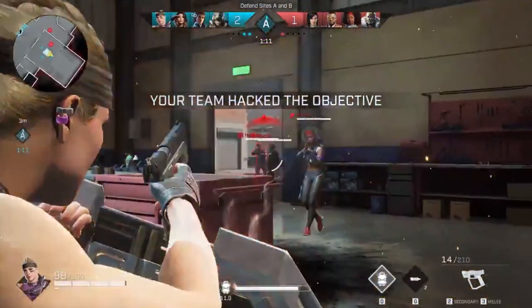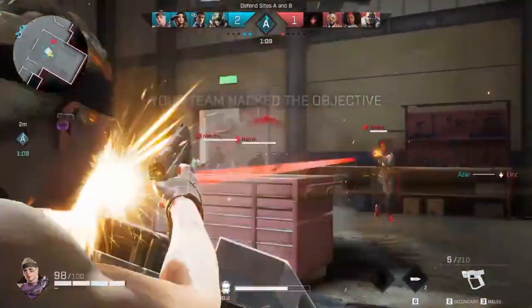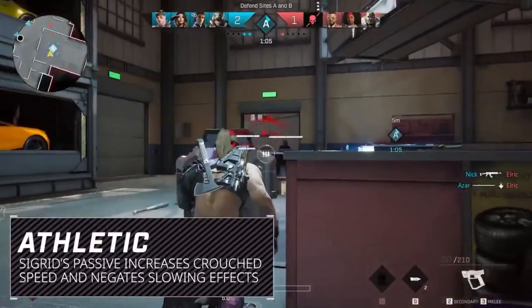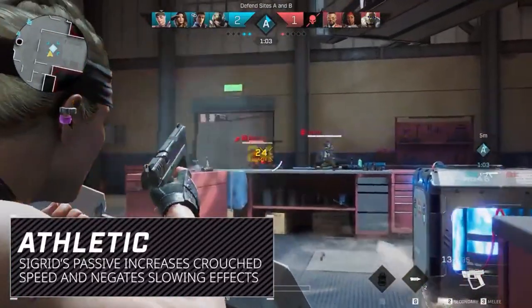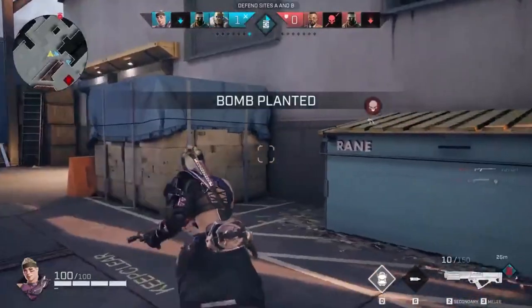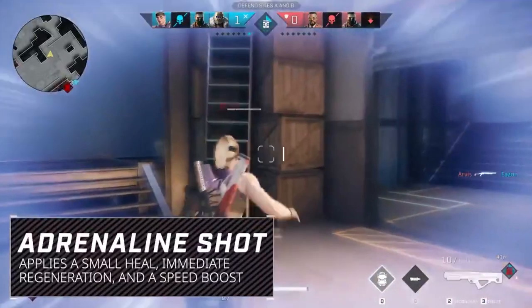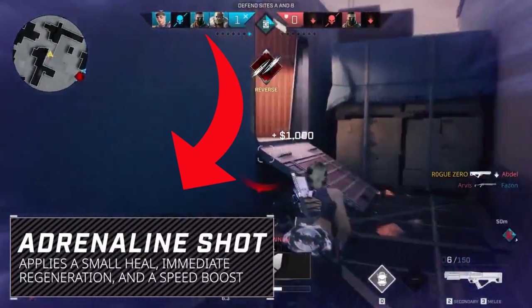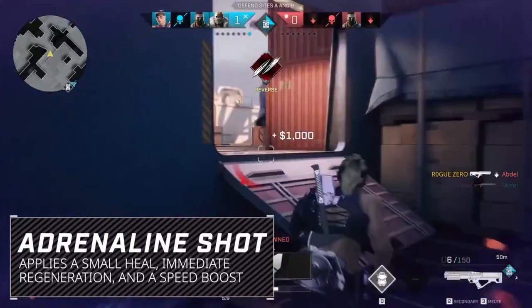What I do like about her ability is she's going to be able to get up close and personal. It's kind of like a mix between a breacher and a defender, because she can hold her own in a corner, giving your team the time they need to get in place. Especially with the new ability called the Adrenaline Shot, which applies a small heal, gives you an immediate reload generation, and a speed boost — which is an interesting perk.